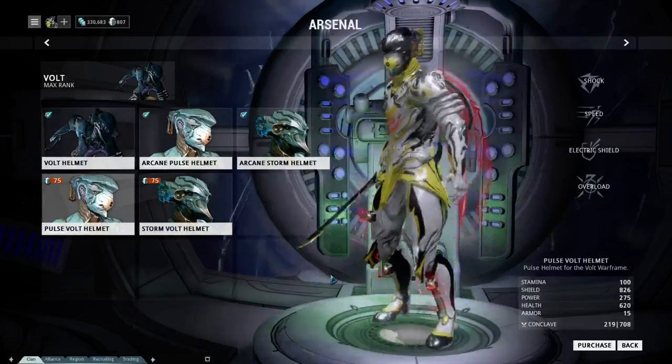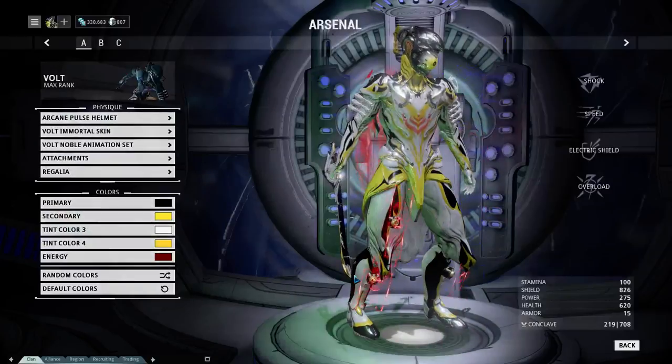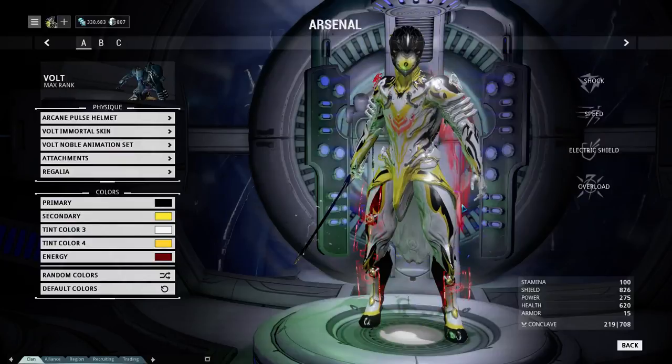I like the eyeball helmet because it makes me feel like Sauron. I've got a couple of rings on, I murder things. The only thing he's missing is fire, because Volt uses lightning.